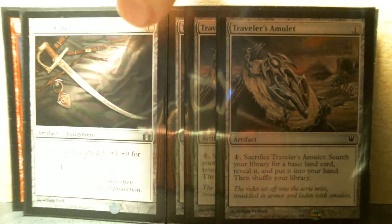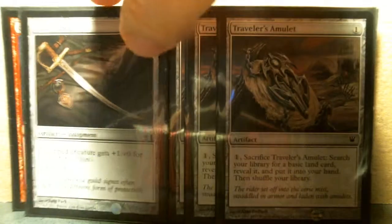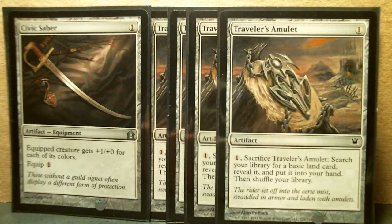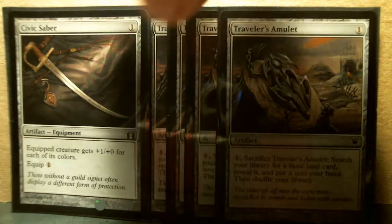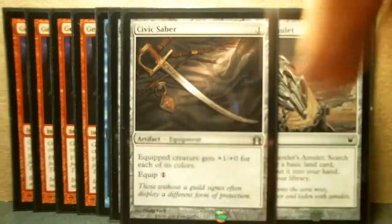I pulled this one — Civic Saber. Looks like it's useful for a total of two mana to equip. The equipped creature gets +1/+0 for each of its colors, so I think that's nice if you're playing multi-color like you are in Grixis.